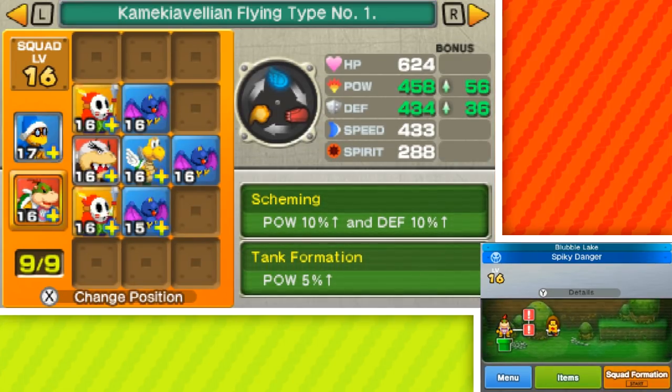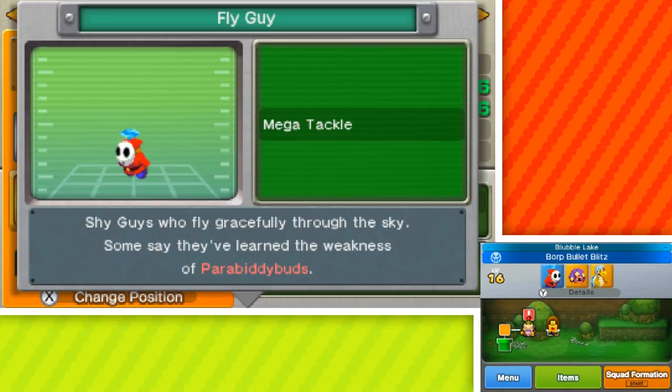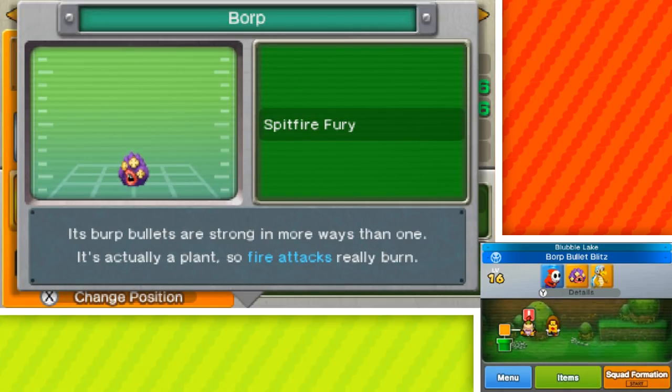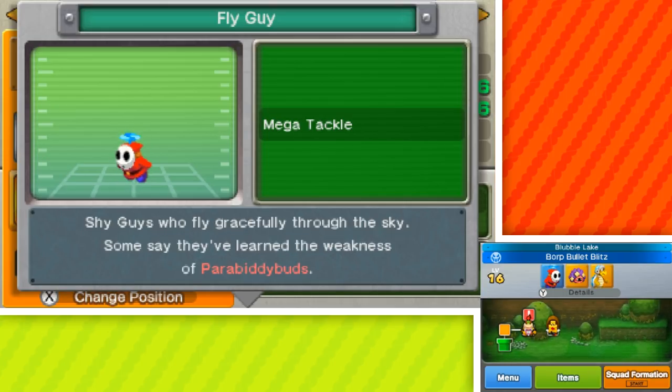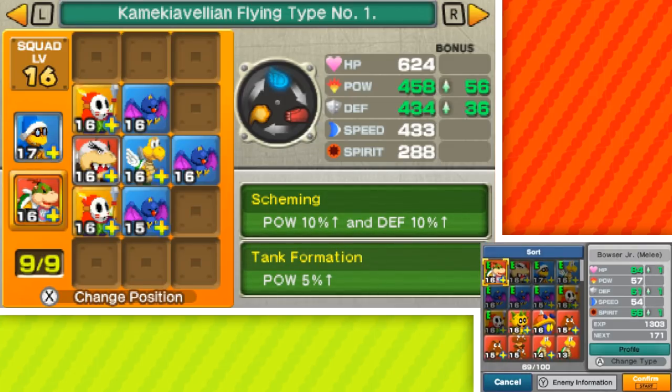We can already move on to the next battle — two available. We want to do the level 16 one before the level 17. This one is the Borp Bullet Blitz. Nothing entirely new here. Make sure not to use a pair of Bitty Buds, but also maybe use something that spits out fire, and then maybe some Fly Guys. That should be fine. This actually should be a pretty simple one I think. Let's go ahead and figure out our formation.